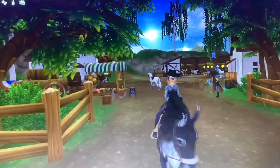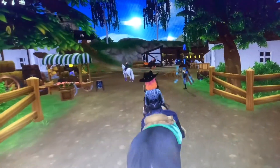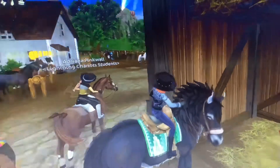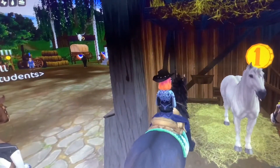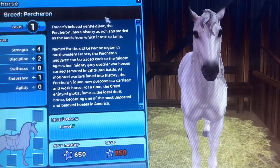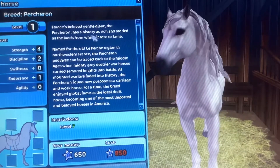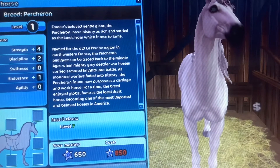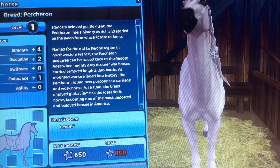I'm just wearing a western outfit for some weird reason. I'm on the server Night Star, as I always am. So this is the Percheron — you can see it's 850 star coins and I have to wait until next week. I really want one right now but I can't get one unfortunately.